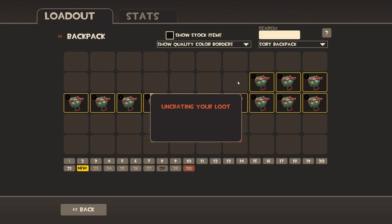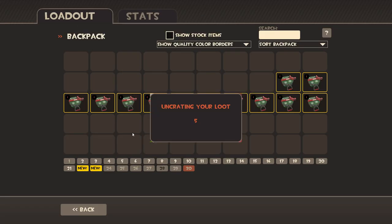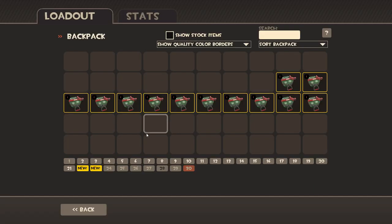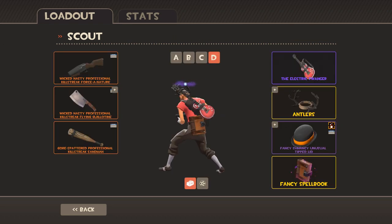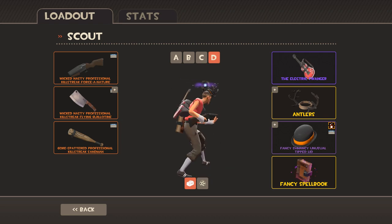It's another Smissmas sweater — but that's okay, because this one is unusual. Holy shit! Electric Twanger — this is pretty dang cool. A guitar? Are you kidding me? I've always wanted a guitar for my scout. I'm gonna replace the glasses right away with this. And a book — I'm like a high schooler with antlers and a star and a tiny little hat.